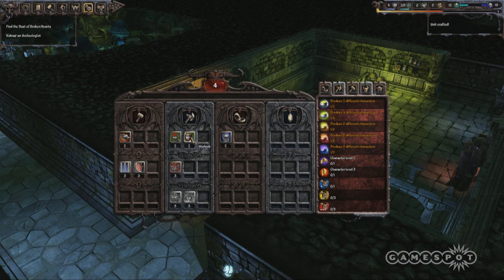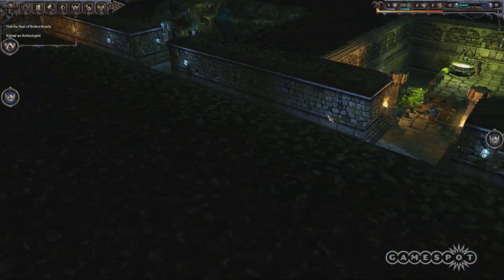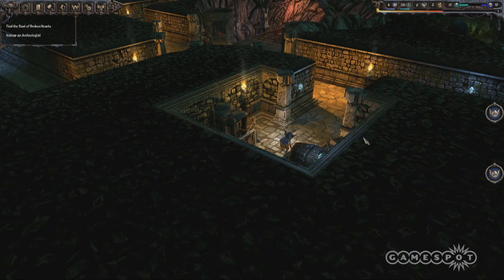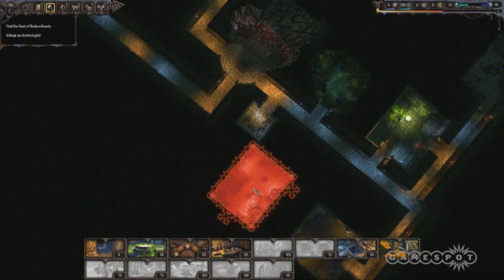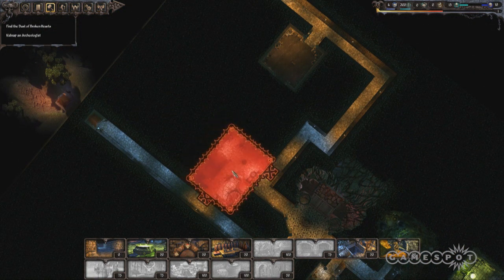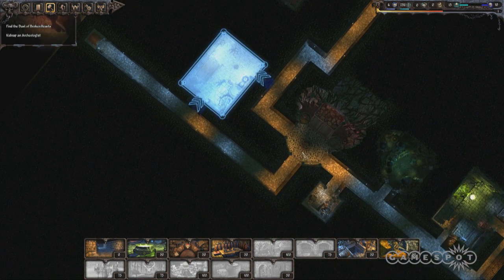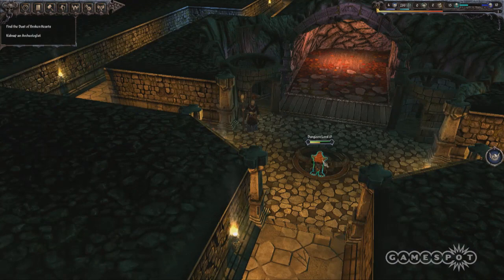I'm going to select the Warlock, which is quite a good magic user — a spell caster, DPS type character. To create the Warlock, I need to build the Dive right here, and I'm going to plug it in here. The whole minions are going to go to the Dive.